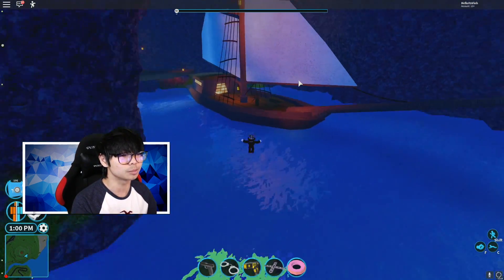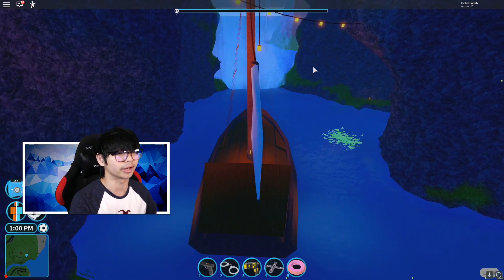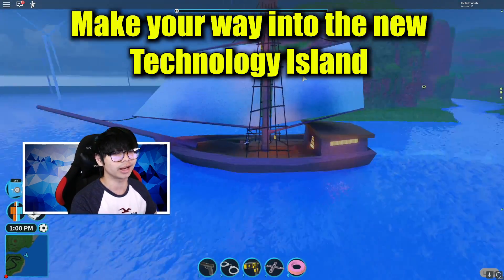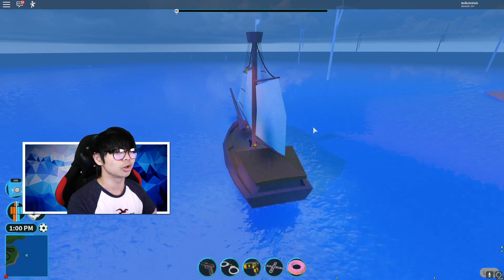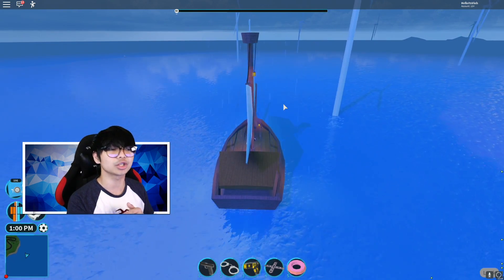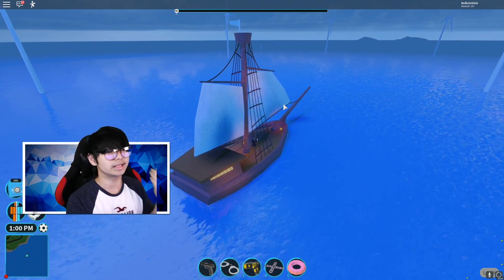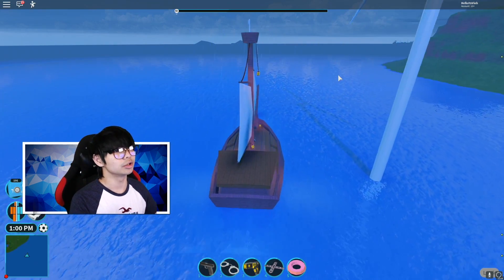Let's wait for the boat to spawn — the boat has just spawned in. Now what you want to do is, as fast as you can, drive into the new island. Whenever it rains, I suggest you drive this boat to the new island first and just AFK — do your things, eat your chips, wash your hands — and whenever the bell rings just come back.